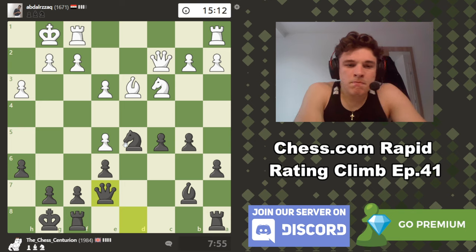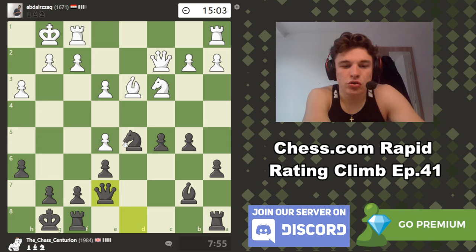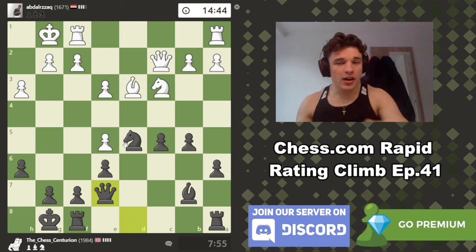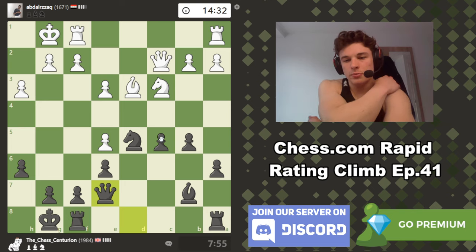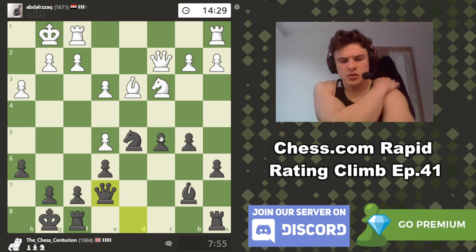This is a pretty equal looking position. I think black has a slight advantage because of our queenside majority, which could create a passed pawn in the future. So I don't mind the position at all. I'm not thrilled to be trading off a ton of pieces because obviously my opponent is lower rated and I should be winning ideally, but at the same time I think we've gone about this in the correct way. I don't want to just refuse to trade pieces for the sake of keeping pieces on the board if it gives me a far worse position.